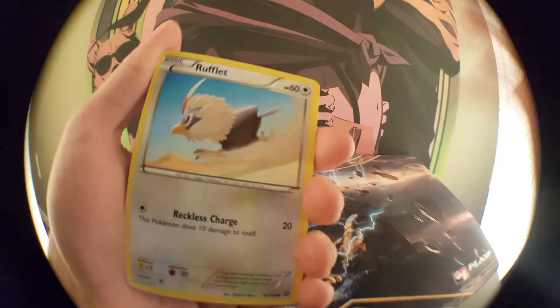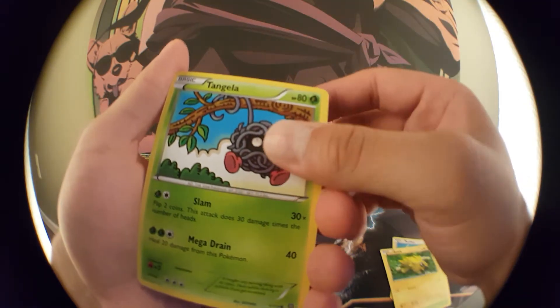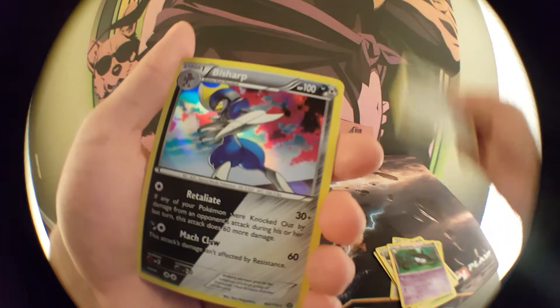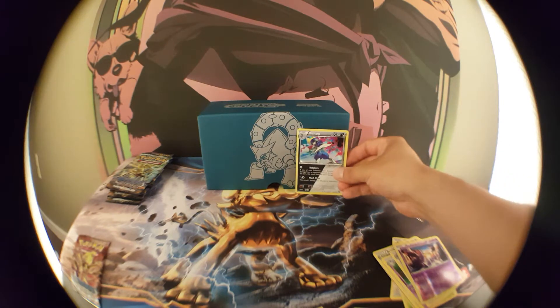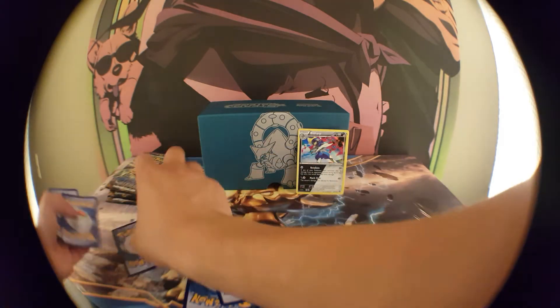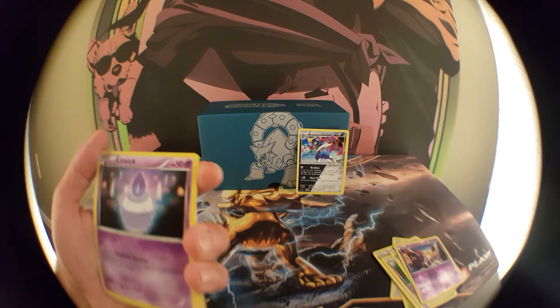I heard the pull rates are ridiculous with this set, but I'm not complaining. Starting off we got a Rufflet, Larvesta, Joltik, Tangela, Ponyta, Braviary, Lampent, Klang, Bisharp — nice. And Nidoran. I'm gonna have this up just to show the goods. Pretty tight.